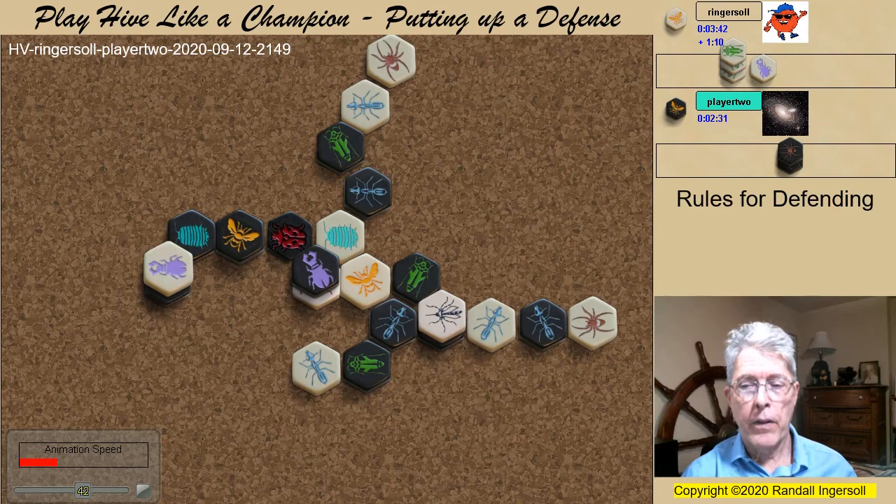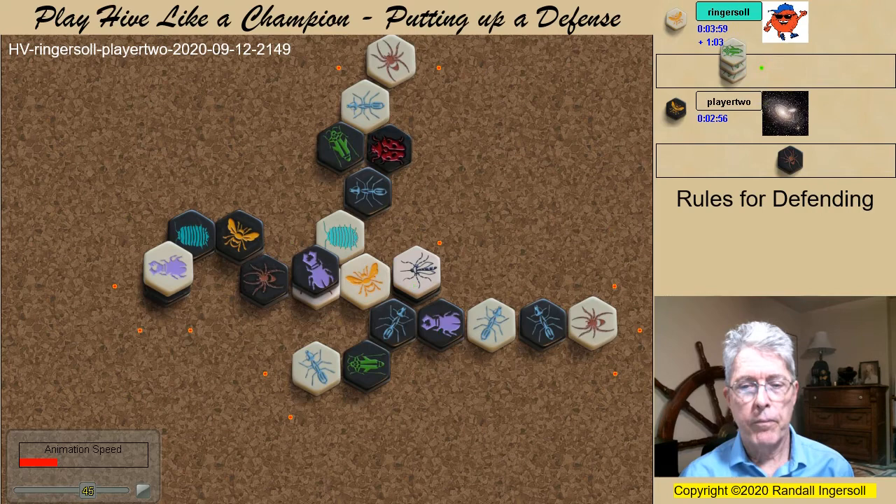Note how the Pillbug and Ladybug work together. As long as the Pillbug is not covered, if Black were to attack either of the empty kill spaces, the Pillbug warps the Queen away. If Black covers the Pillbug, then the Ladybug can vacate a kill space. And with the defense secured, the attack begins.